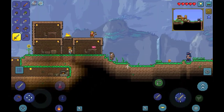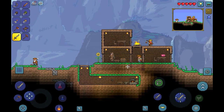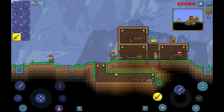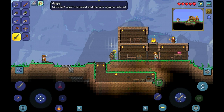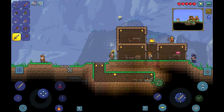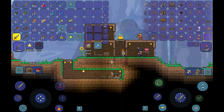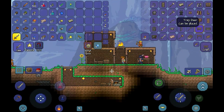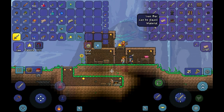I've been doing some mining and not much interesting stuff has happened. What I really wanted to get was a Heart Crystal so I can get another Heart and get a Nurse to move in, but I haven't been able to find one yet. I did put a Sunflower here — it gives you a movement speed buff and reduced monster spawns when you're in range of it.